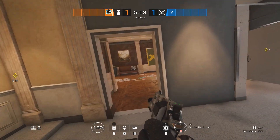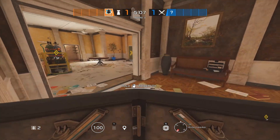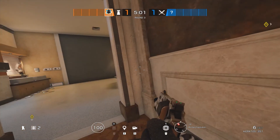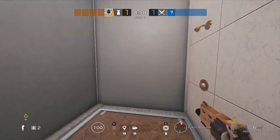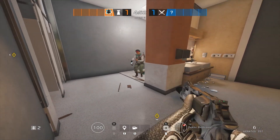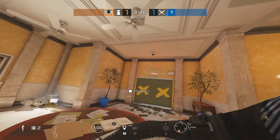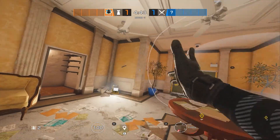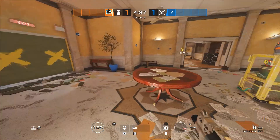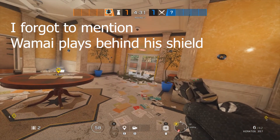After Maestro, you have Wamai. As Wamai, I would recommend you take your deployable shield and set it up right here on this corner so that you can sit on it and see if anyone's coming from the main lobby door — watch out for that plant. You're going to want to reinforce this wall right here and reinforce this hatch so that something like this isn't able to happen. You're going to want to throw all your Wamai magnets somewhere around the front door — one there, one there, somewhere on the side. These are useful so you can burn frag grenades, stun grenades, smoke grenades, and Ash charges. It can help keep this Maestro cam alive and stop anybody from trying to smoke or do anything into site.